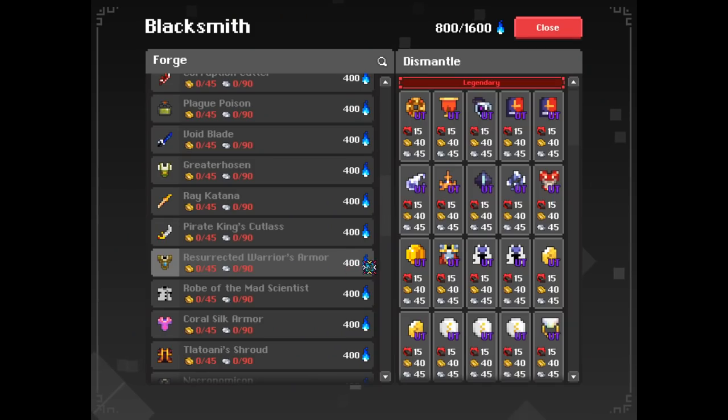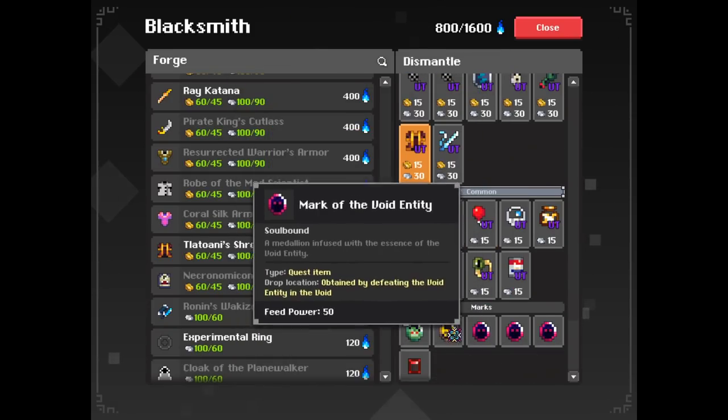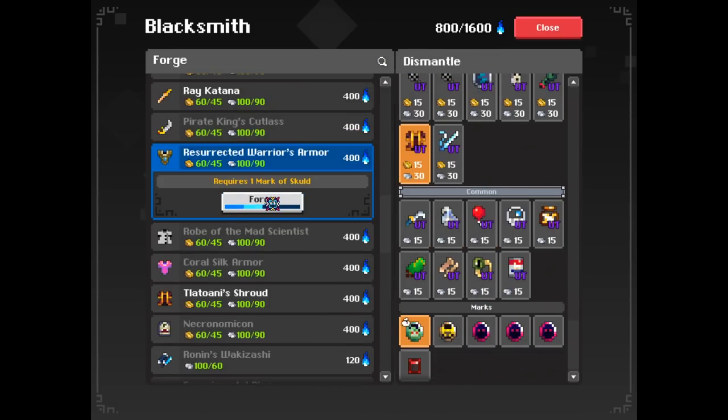Let's go through the steps again real quick. One: get the item's blueprint. Two: have the required forge fire to craft the item. Three: select a bunch of items. And if it's required, have the item's respective dungeon mark ready. Then you forge.